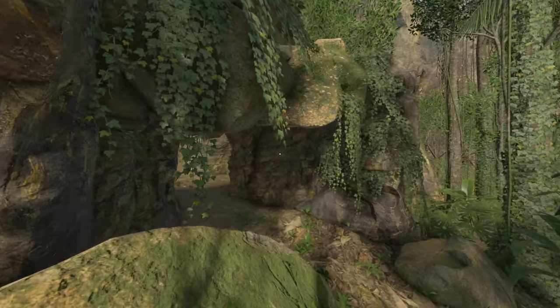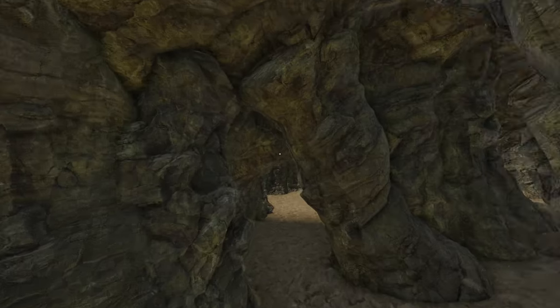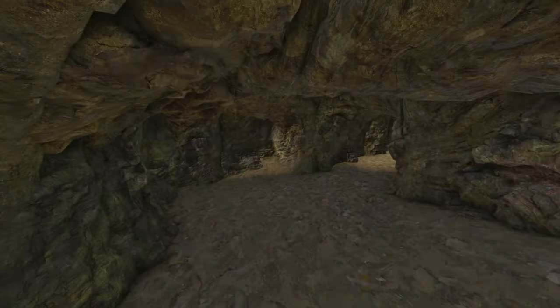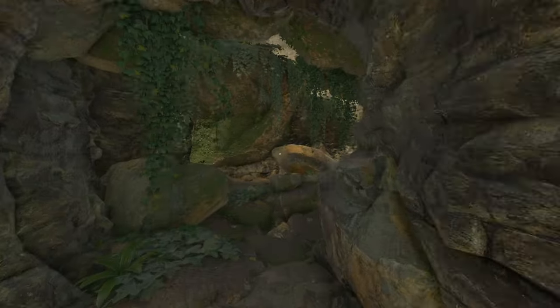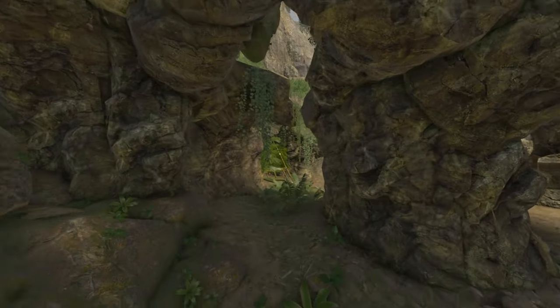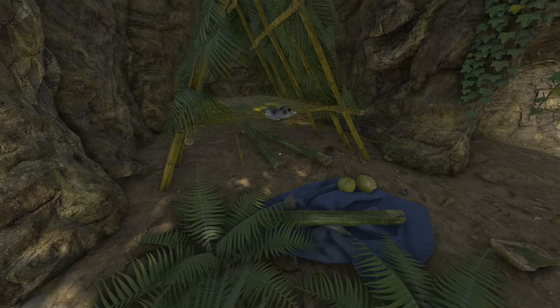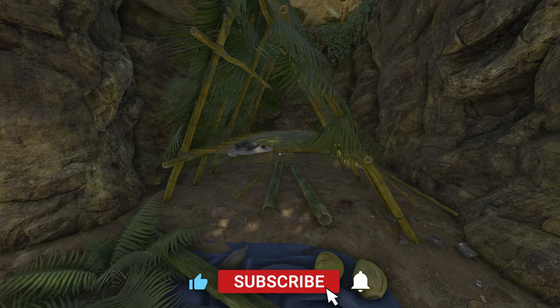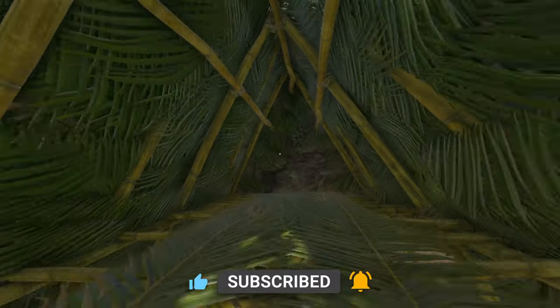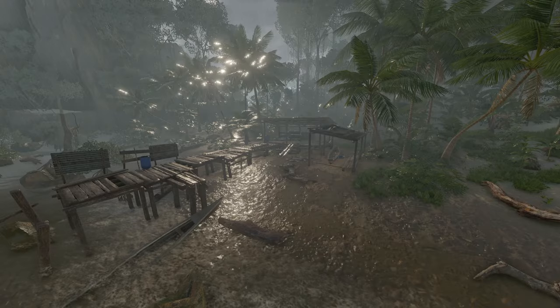Just through the tree line there's a nice little cave system — it loops around with a bit in the middle you can cut through. There's a small pool that may evaporate in the dry season, and a medium bamboo shelter that looks incredibly snug. This whole fishing dock location is a strong contender for top placement.